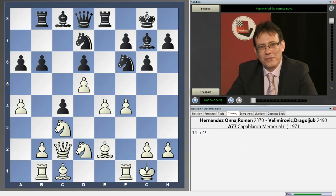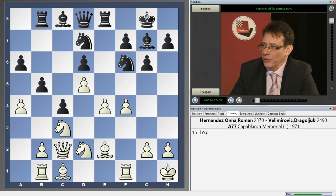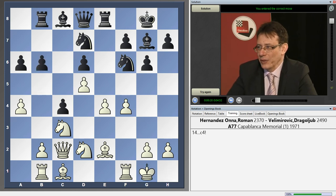c4 is a typical move and a very strong one in this position. Black creates the physical threat of b5, because if king h1, like in the game, b5 is entirely possible — the bishop does not attack b5 anymore. But of course after c4 there are some other critical moves, the pawn capturing mainly.